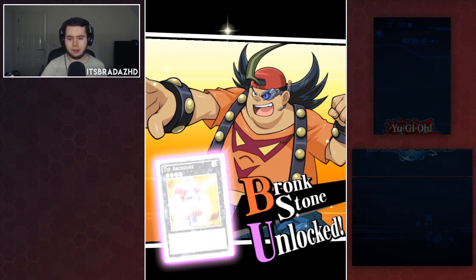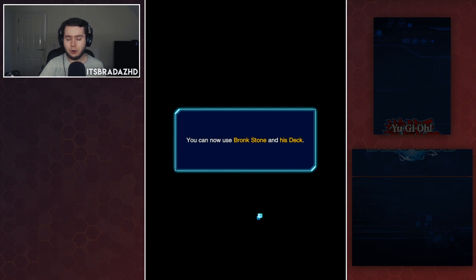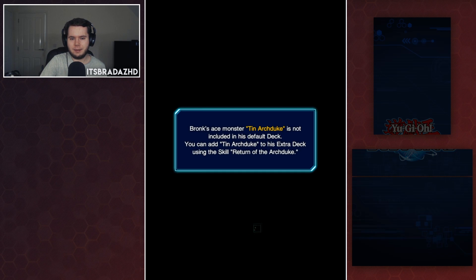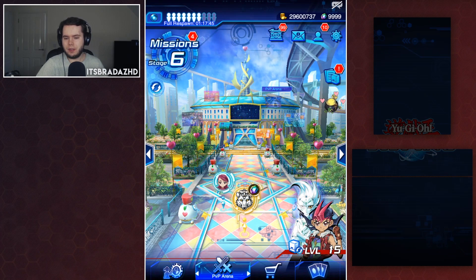We have literally just unlocked Bronc, and hopefully he has some good stuff, because Yuma had some great skills but then his cards kind of weren't up to par.